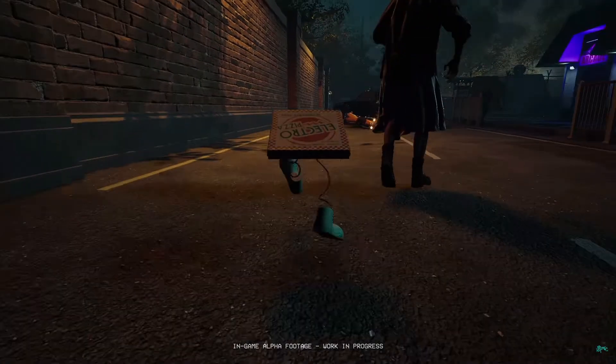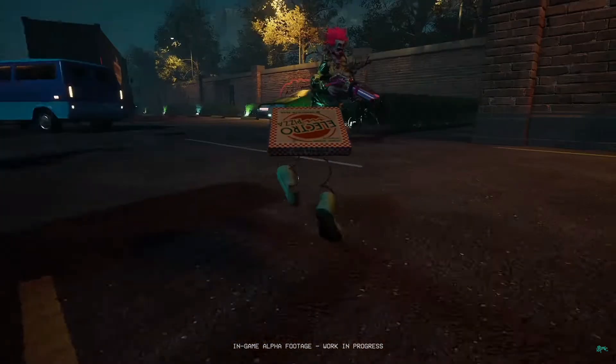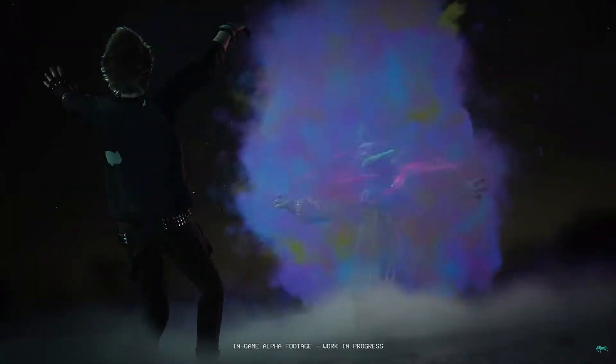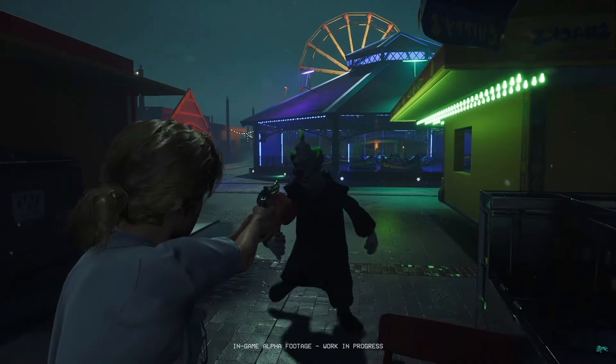Here we've got a pizza box running around, and I believe this is actually Shorty the clown because he can transform himself into a pizza box and then pop out at any time. So if you ever see a pizza box sprinting at you, get out of there.